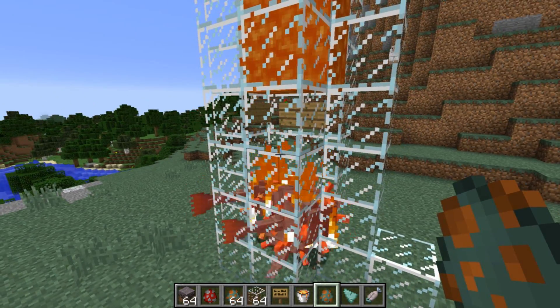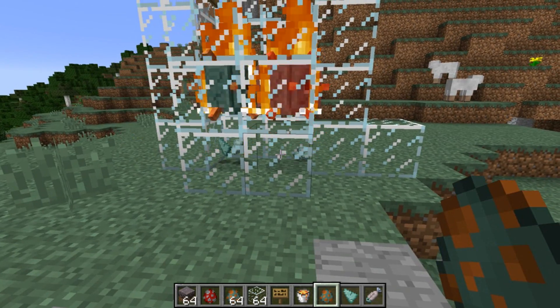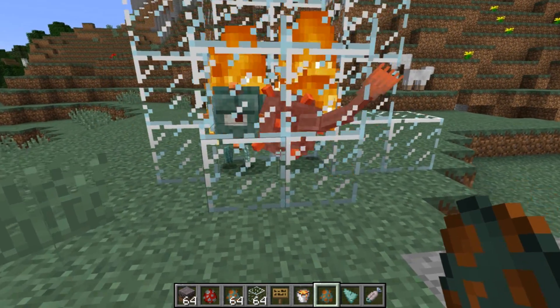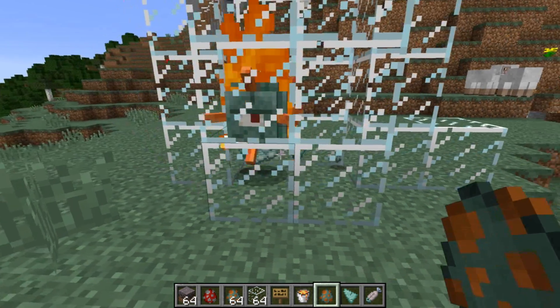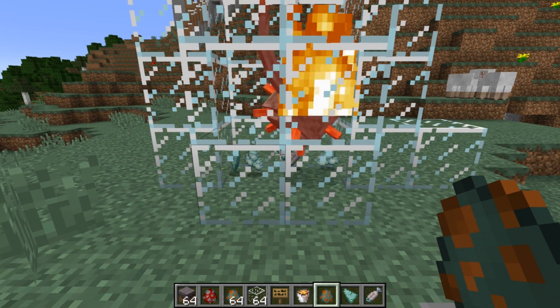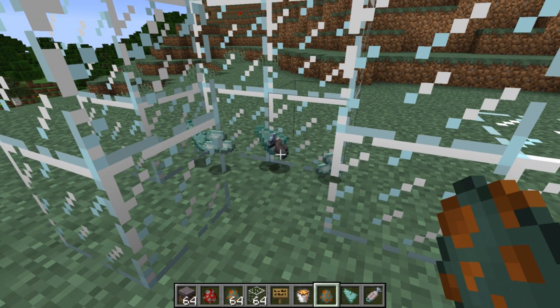Another bug fix this week is that guardians that die from lava damage will now drop cooked fish instead of raw fish. We should see one of these guys drop a cooked fish — this guy's our last chance — and yep, there it is. He dropped a cooked fish instead of a raw fish.